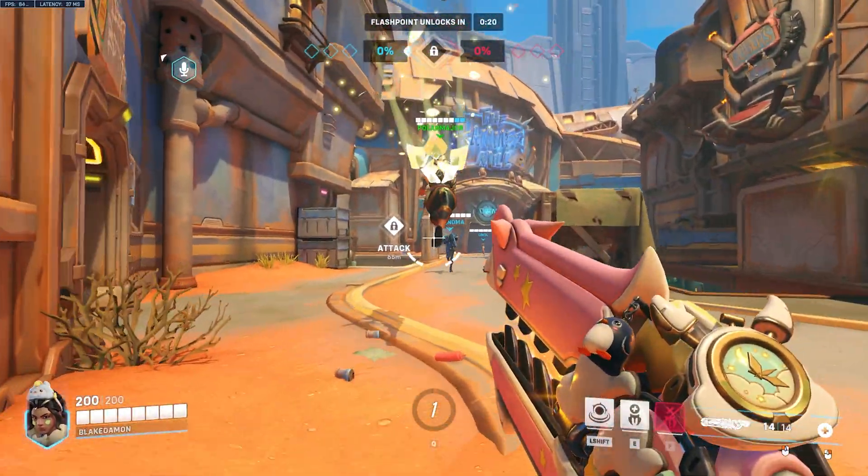I thought I had Zarya's bubble on me — I did, but it didn't protect me. I guess it ran out, or Zenyatta might have burst it. That's the reason why I pushed so close, because I thought I was invincible for a bit. My takeaway from this is probably not to rely too heavily on Zarya's bubble, because it might pop at the most inconvenient time — like when you're ulting, which is exactly what happened to me.